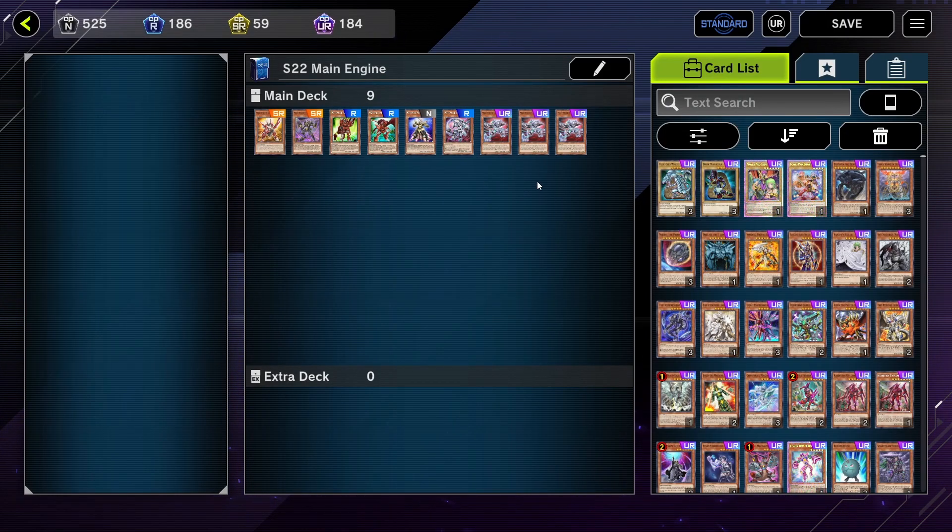I don't have a lot of cards for Mathmech as you can see, and it might seem a bit unusual. A lot of people play mainly Mathmech — they play two copies of Addition, Subtraction, maybe two copies of Sigma, maybe two or three copies of Diameter. I only play one of Addition and Subtraction. I feel like the Mathmech line is quite weak without the Code Talker support, like Cynet Conflict, which is my favourite card of this deck — it sounds pretty sad because it's a countertrap, but it's just so good.